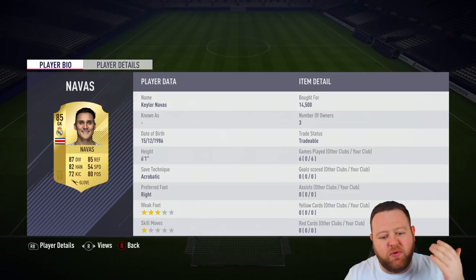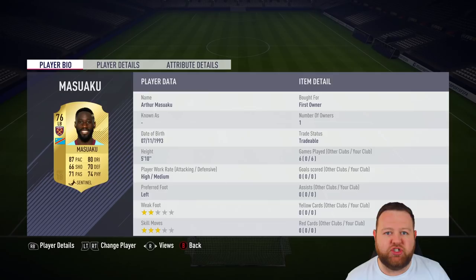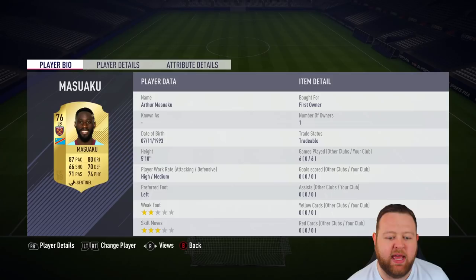Do me a favour, hit that thumbs up button, and of course don't forget to sub if you're new around here. In goal today, I've got 85-rated Keylor Navas. Normally he's the sort of keeper I don't mind using — he's pretty good. But I use him so that I can get chemistry to someone like Raphael Varane. That is the main purpose of him being in the squad today.